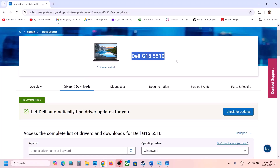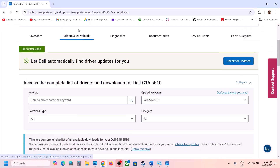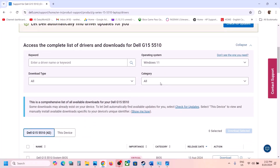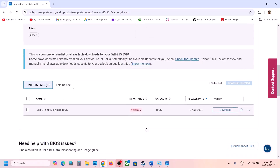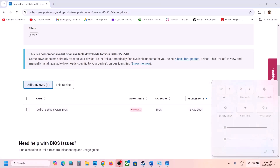Select your model number, select your computer, and find the drivers. Select the correct operating system and find the BIOS entry. Click Download and run the file to update your system BIOS.